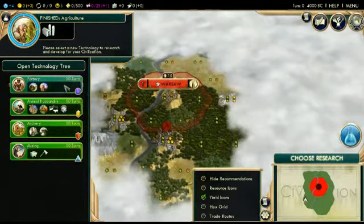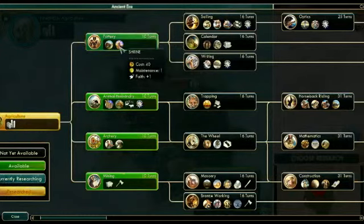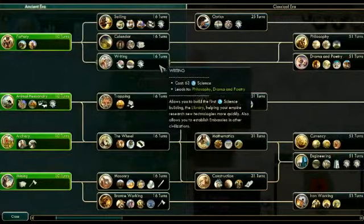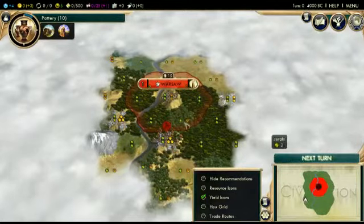In terms of research, let's go Pottery. I kind of want to jump for the shrine early on. I just think religion is such a powerful thing in this game. Let's go for that — let's do Pottery. And we can always jump to writing after that too, if we don't have any other pressing needs.